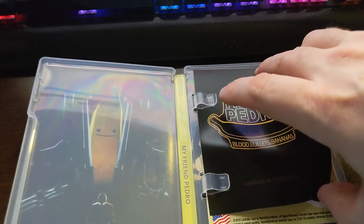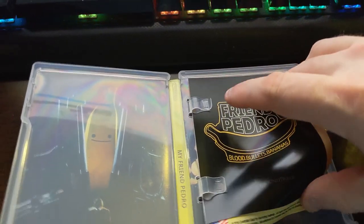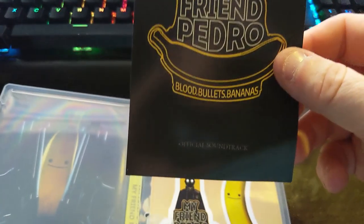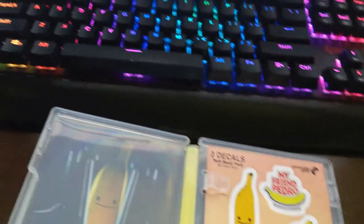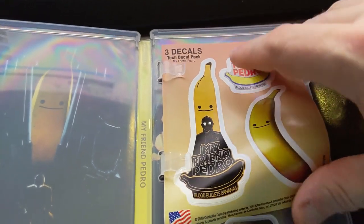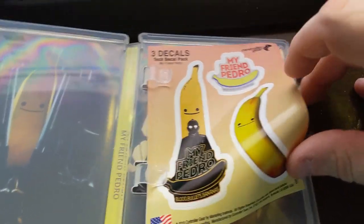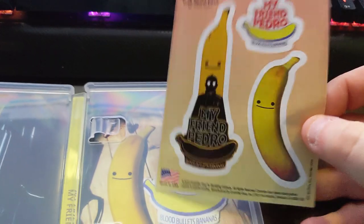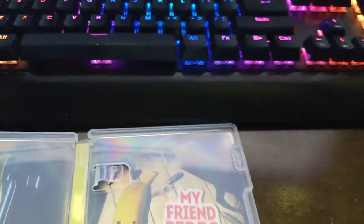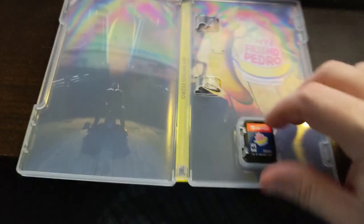Setting that aside, this is the download code card. I won't flip it over so nobody can grab the code, but on the other side is a code for downloading the official soundtrack. And then there are some bonus stickers — Devolver is always very good about packing in some extra goodies.